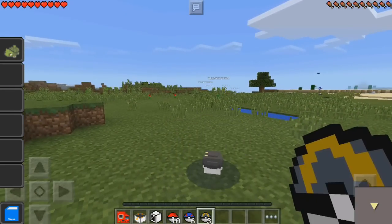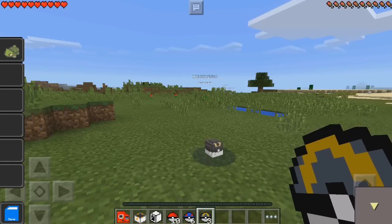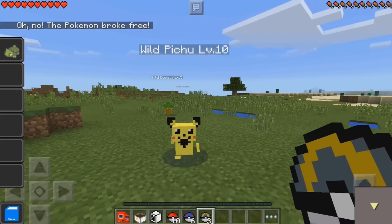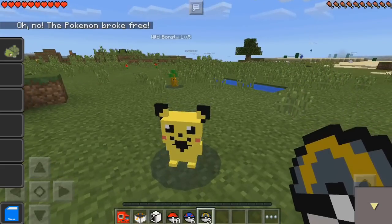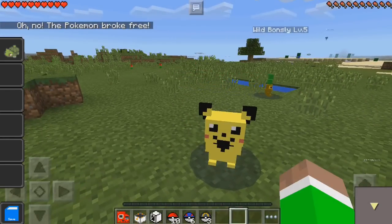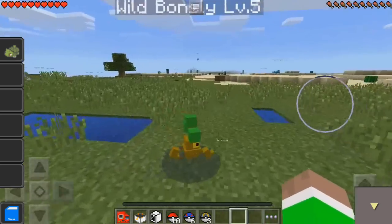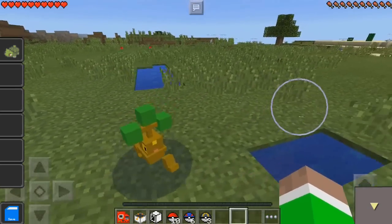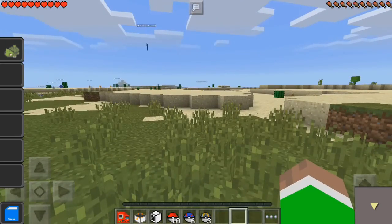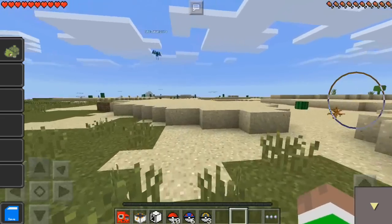Here we go, just go like that. I'm not too sure if you can capture every single one — maybe it takes a bit of time. Pikachu does not like being captured. But as you can see, they make some cool sound effects as well. Look at this guy over here — that is so cute. They all make custom sound effects, which is insane.